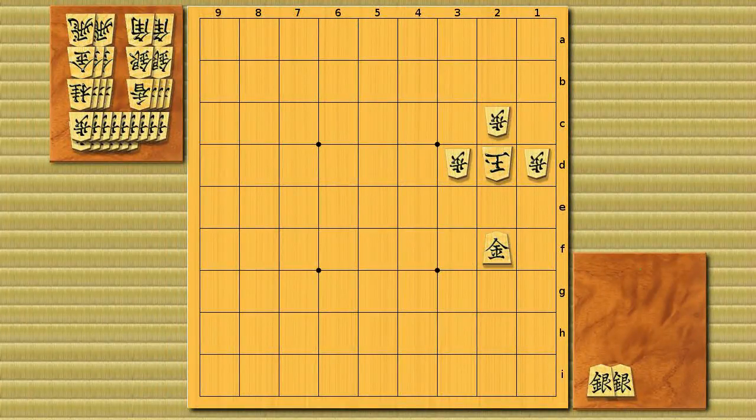A typical brinkmate problem — brinkmate in 1, five seconds. The answer is gold dropped to 2b. You're threatening three gold drops. There's a very cool sacrifice of the knight on 2a, protecting both squares. But this threat remains, so it's a checkmate.